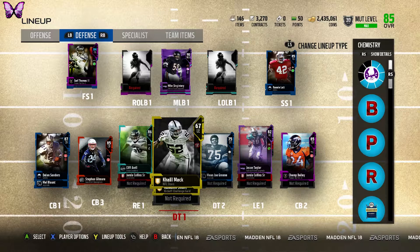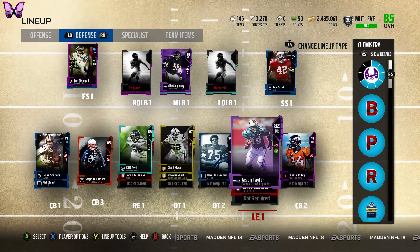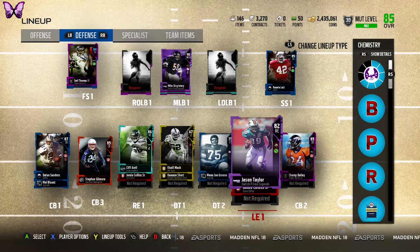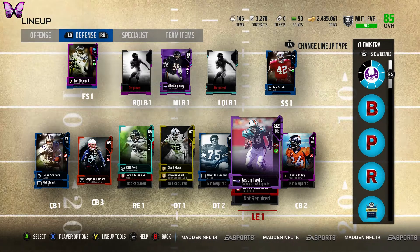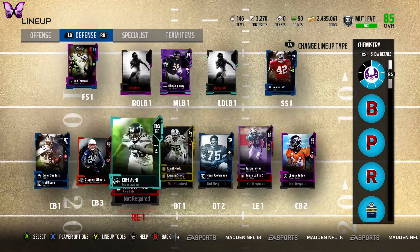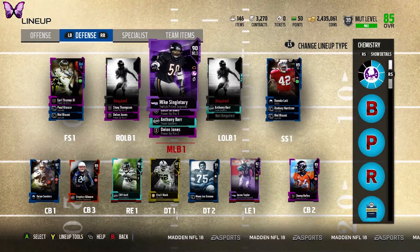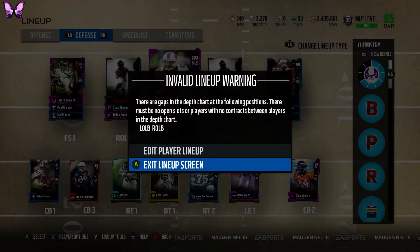On D-tackle I already showed you the right end. For left end I might go with an out-of-position player because there aren't many options I like at a decent price — it's either really cheap and okay, or really expensive. Right end I might just go back to Calais Campbell, and strong safety is another hard decision. I'll be right back after we get the D-tackles and linebacker for sure.